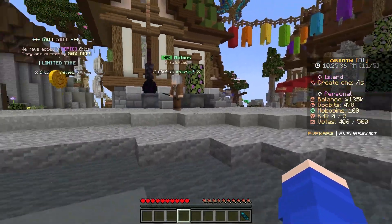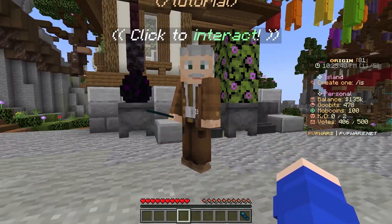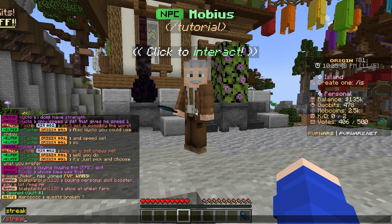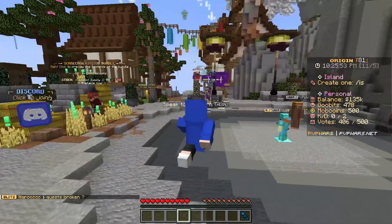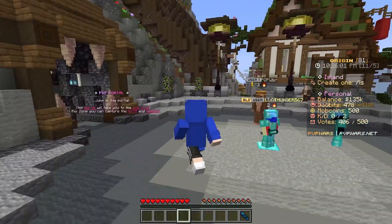The first thing I recommend when hopping on Skyblock is to go to the Tutorial NPC and go through all the tutorial stuff because you'll get a lot of free loot. Also, if you do slash streak, you can get your daily streak, which gives you a ton of good rewards — crate keys for free for logging on the server every day. The loot gets better and better over time.